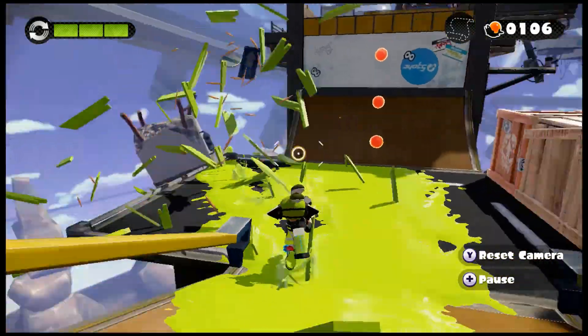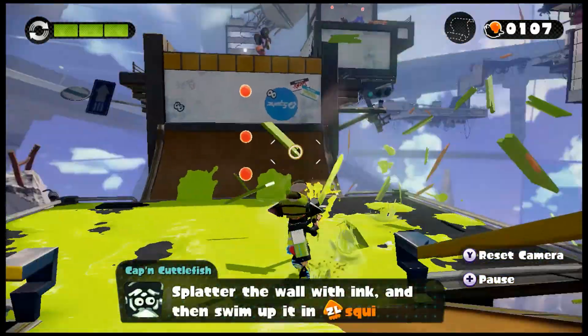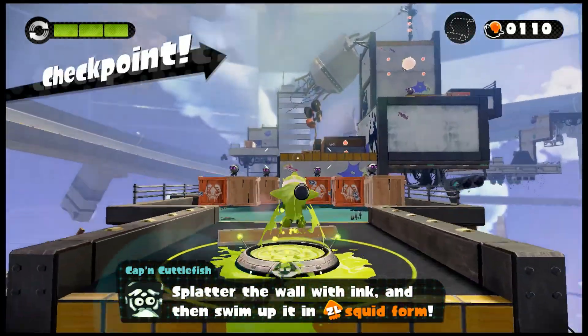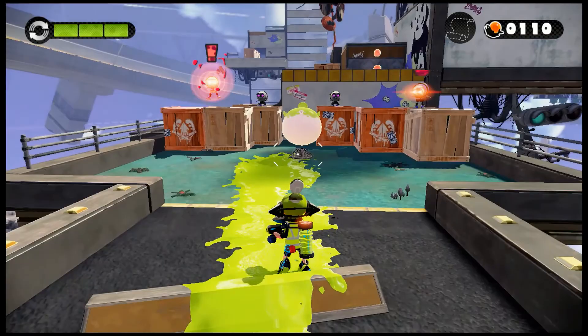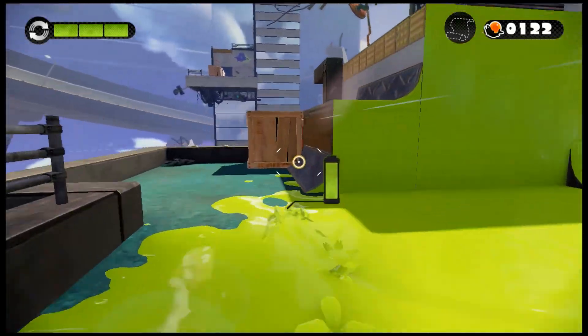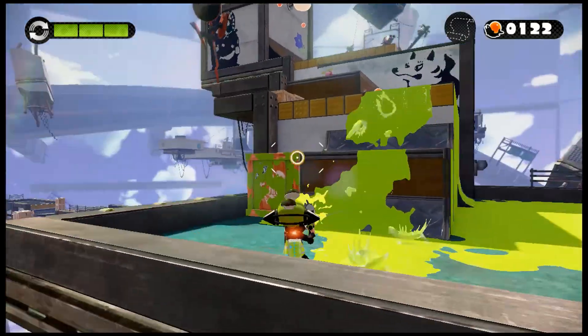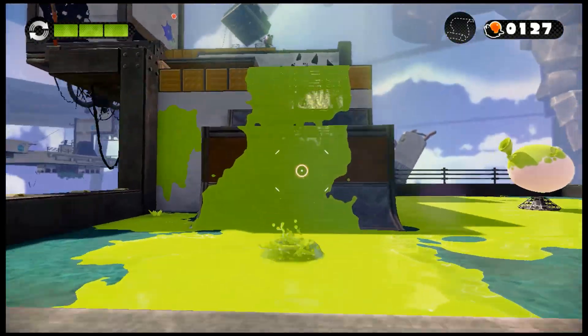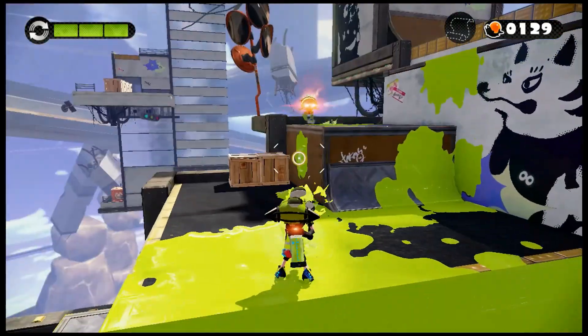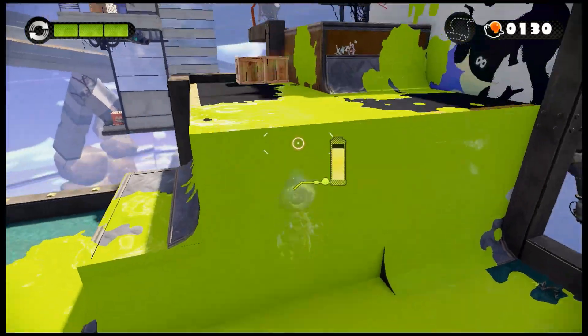The Octopod is basically something that can explode on contact with the player. It can be slowed down if it walks in your ink, kind of like a player does when they walk in ink that's not their color. They can do quite a bit of damage, which is why you want to take them out first.